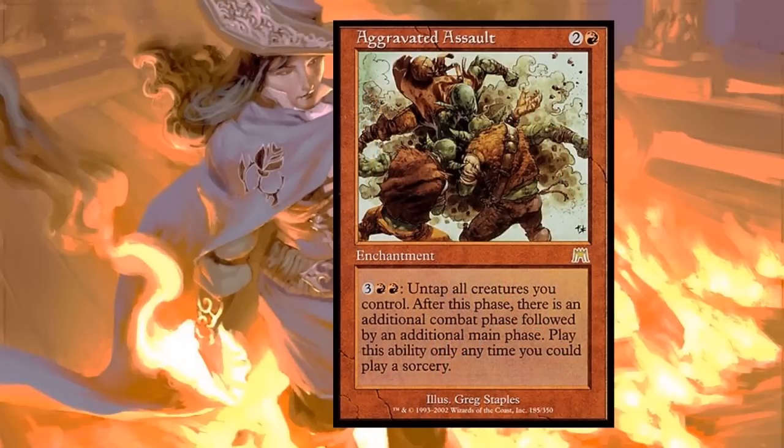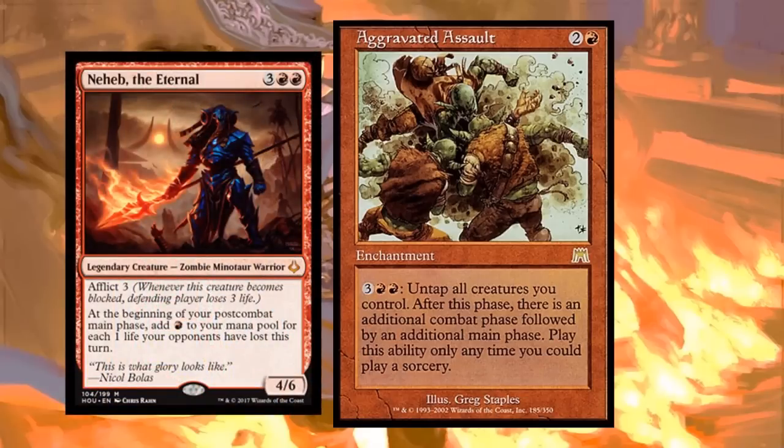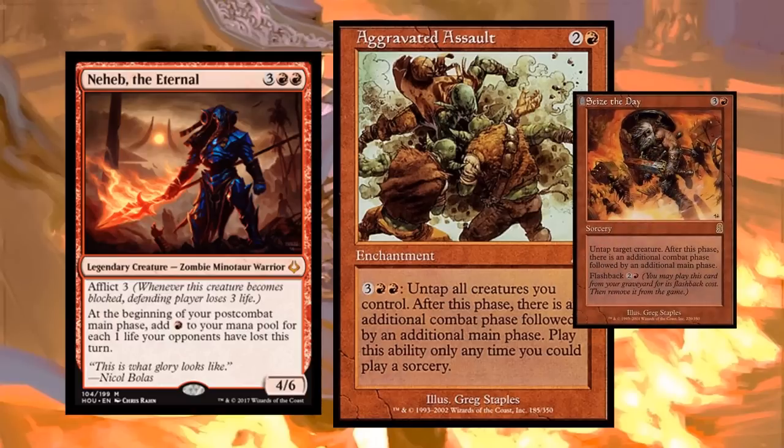Why don't we just never stop attacking? Aggravated Assault - three red red, an enchantment where you can untap all creatures after this phase and get an additional combat phase followed by an additional main phase. You can activate this with Naheb's mana during your second main phase, triggering another combat phase. Then Naheb says at the beginning of your post-combat main phase, add red mana for all life opponents lost this turn - building upon itself! Each extra combat generates extra mana, which funds more Aggravated Assaults. All extra combat cards warrant a look for a heavy combat-based build.